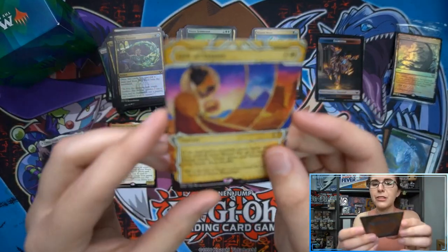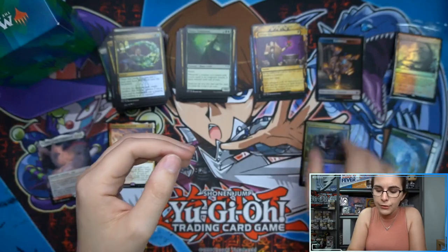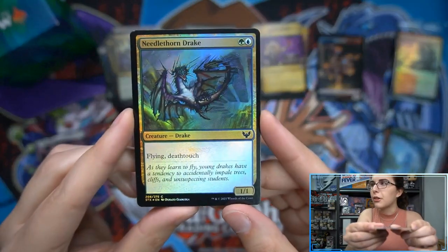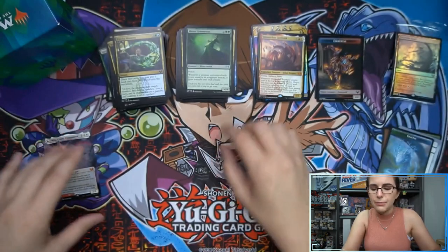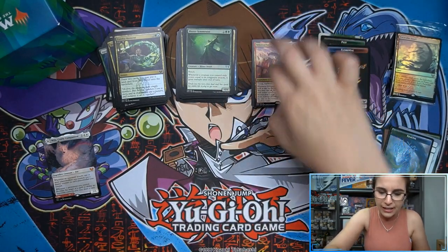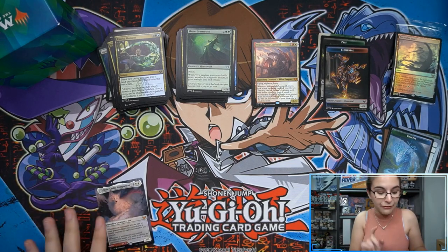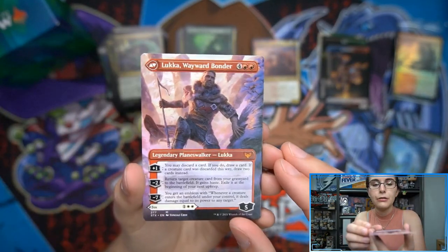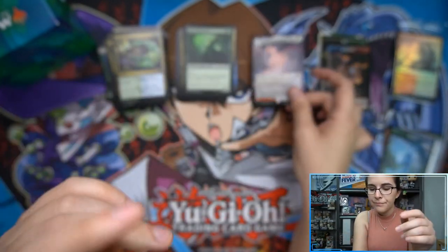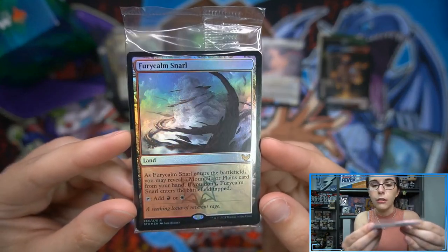We also had one rare Mystical Archive — Gift of Estates. Just one foil in this kit: Needle Thorn Drake. One regular mythic in Velomachus Lorehold — that has to be my favorite name. All the names are really cool on these new elder dragons, but Velomachus Lorehold just has a very hoity-toity name to it; every time I say it I feel fancy. And then we have the cute fox, Mila, Crafty Companion, with Lukka planeswalker on the back — a borderless pull for Brian. And of course our pre-release promo, the stamped Fury Calm Snarl.